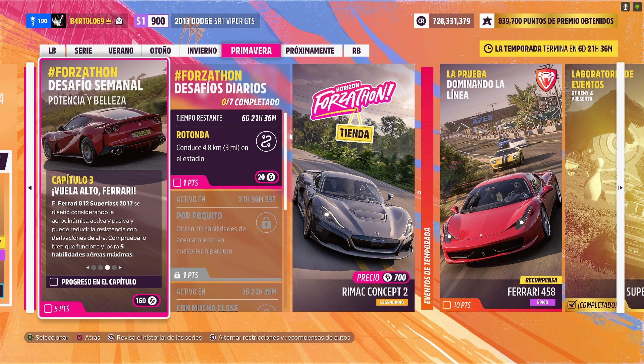Hay que lograr 5 habilidades aéreas máximas saltando — hay que hacer saltarines. Y capítulo 4: turismo extraordinario — hay que conducir 8 kilómetros. Este desafío es fácil. Creo que no voy a tener visualizaciones porque no voy a ayudar a nadie, ya que voy a saber hacer todo. Por un lado está bien, pero por otro lado para mí, mal.